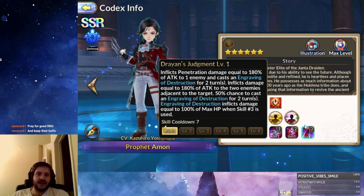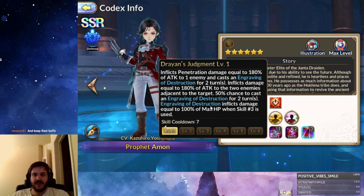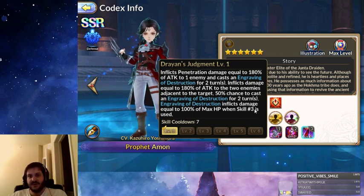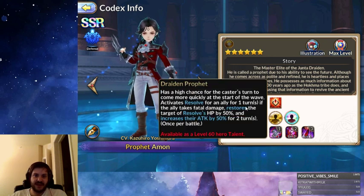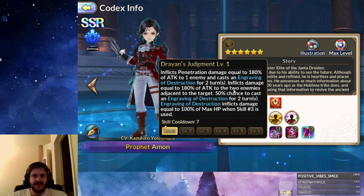His third skill, in combination with his second passive for the high chance — this should be an 80% chance for him to go first at the start of the wave. It inflicts penetration damage equal to 180% of attack to one enemy and casts Engraving of Destruction for two turns. What Engraving of Destruction does is: if the enemy uses their third skill, they'll take 100% of their health in damage. This is similar to Esna's mental seal effect, but with the caveat that it's more specific — it's any time they use their third skill specifically. So it's important that he goes first, which he gets from that passive, so he can apply that to a key unit to guarantee that if they use their third skill, they'll just die.